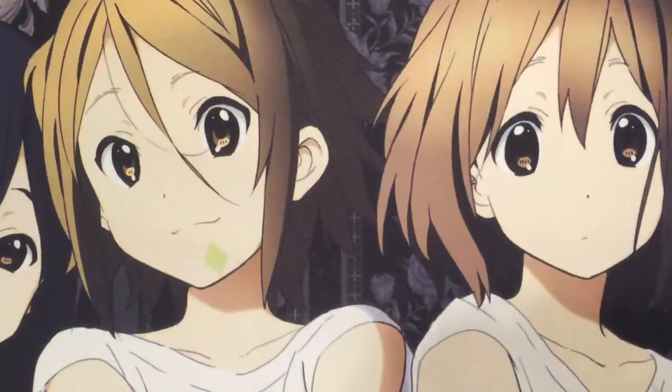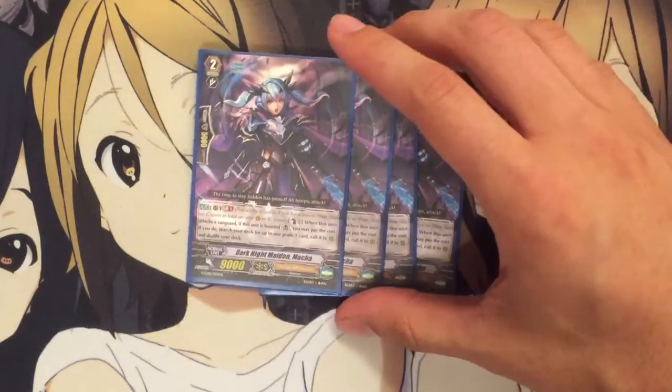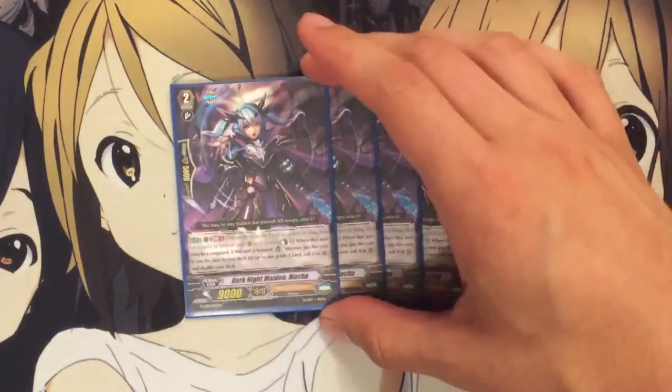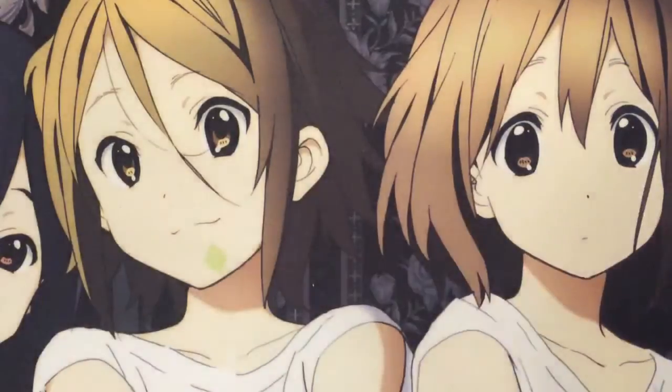For grade 2s, I run 4 Dark Knight Maid and Maka — just a good card. When you boost with her, you can call a grade 1 to Rear. I kind of hate that it's just grade 1; if it was grade 1 or less, you could call a bunch of different things, like an additional starter if you needed it for the kill effect for Aura Geyser. But the grade 1 still helps — you can get Swordbreaker if you need it for that draw power. You do have options with her, which is nice.